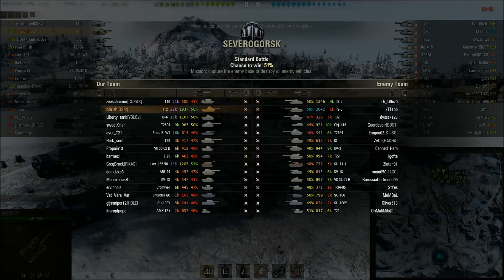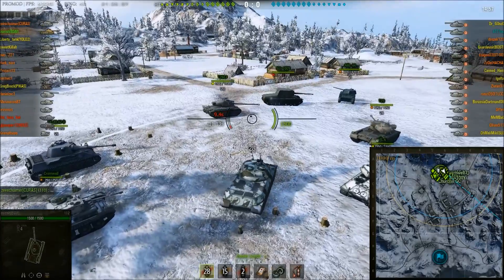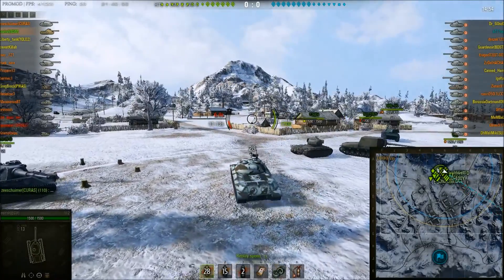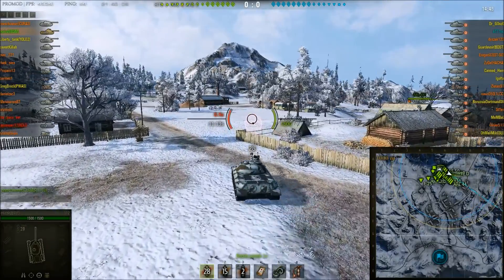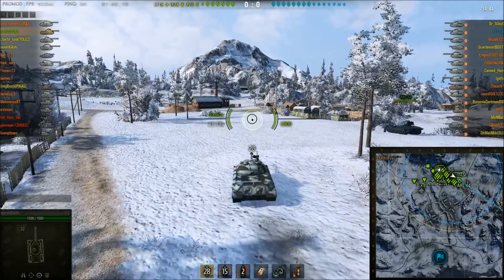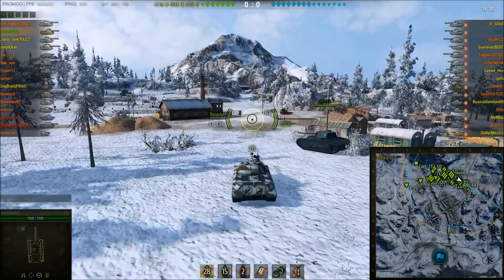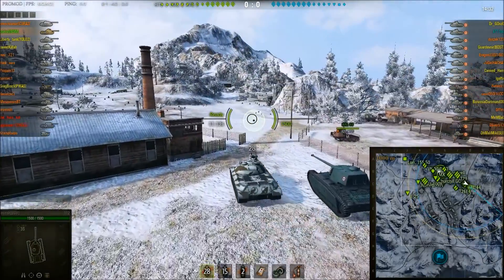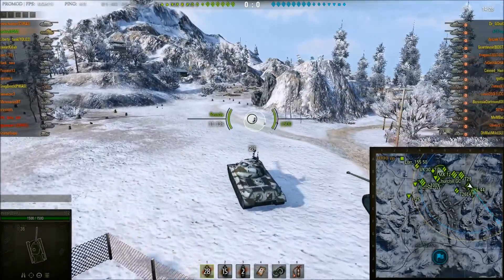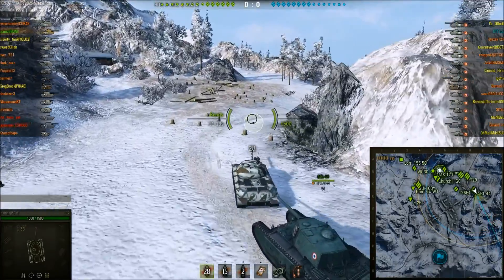So we are here on Severgorsk. It's a very, very close game — the teams are very evenly balanced. I decide I'm going to work the 9-0 lines, because that's where a lot of enemy heavy tanks like to go and where I reckon the enemy IS-6s are going. It's a Tier 8 game with only five Tier 8s on either side, a lot of Tier 7s and a few Tier 6s — a decent matchup for this tank. A lot of the enemy team aren't that experienced, so potentially a good game for the 1-1-2.